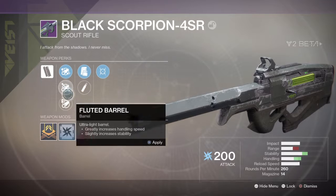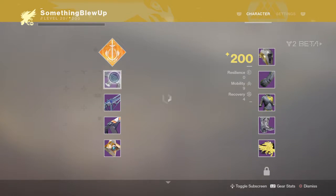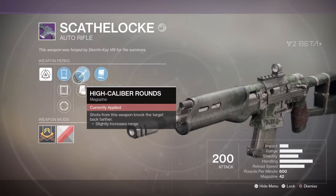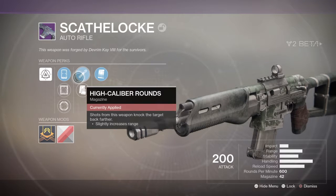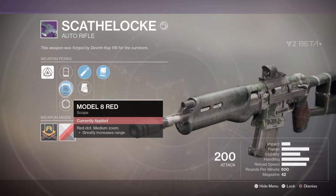And then look at these. That's the pulse-rifle, auto-rifle. Increased stability, reload speed, and magazine size. Or slightly increased range. Oh, knock the target back further — that is cool, that is awesome. Let's look at some of the sights that we have.